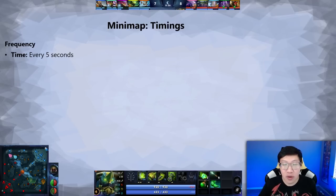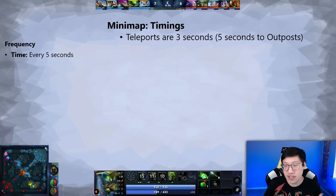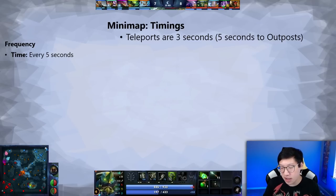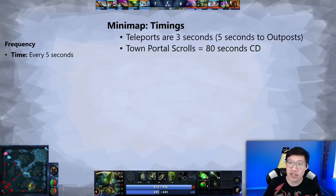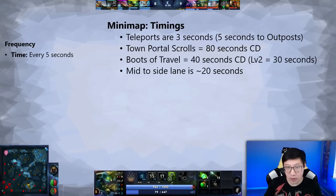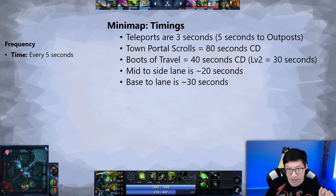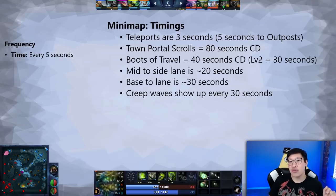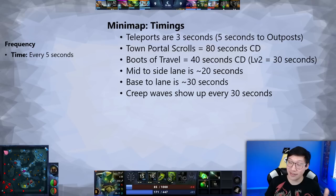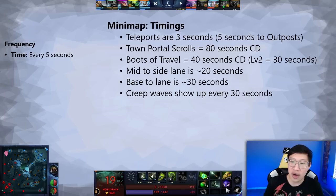Segueing into the mini-map, we can combine game time with mini-map awareness. Some things to keep in mind: teleports are three seconds to most destinations, six seconds to the outpost. The Town Portal Scroll has an 80-second cooldown. Boot travel has 40 seconds and 30 seconds at level two. Walking from mid to a side lane is about 20 seconds, and from base to a lane is about 30 seconds. And creep waves spawn every 30 seconds — they do the same thing every game, which means we can combine all these timings to understand more about the mini-map.